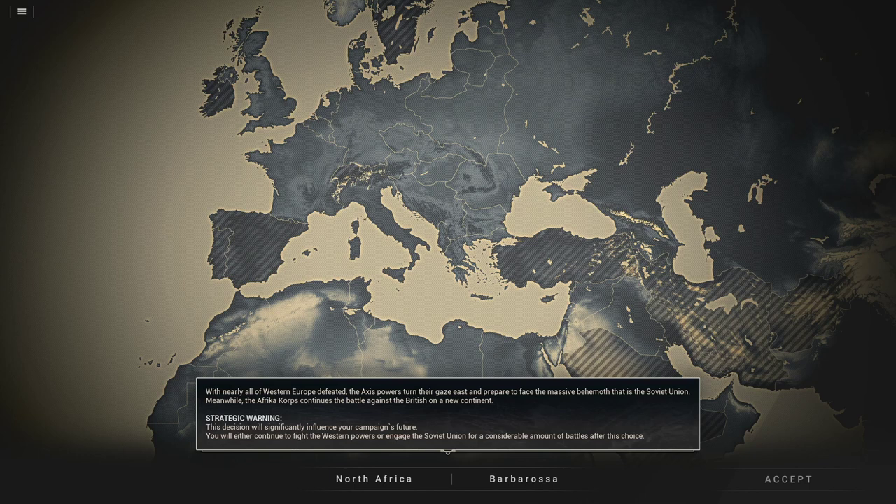Whereas the other Moscow was in '41-'42. And then after Moscow '43 it's again Sea Lion, blah blah blah. So you do get a small glimpse of Russia if you go the Africa path, but not nearly as much Russia as you would if you went Barbarossa.